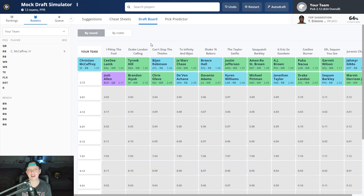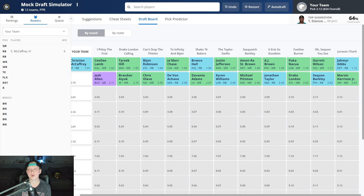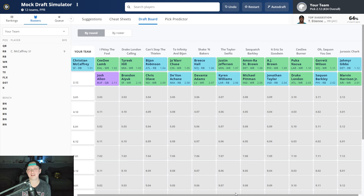After Christian McCaffrey, the first round goes: CeeDee Lamb, Tyreek Hill, Bijan Robinson, Jamar Chase, Breece Hall, Justin Jefferson, Amon-Ra St. Brown, A.J. Brown, Puka Nacua, and Jahmyr Gibbs closes out the first round. The second round opens with Marvin Harrison Jr., Saquon Barkley, Drake London, Jonathan Taylor, Michael Pittman, Kyren Williams, Davante Adams, Chris Olave, Brandon Aiyuk, and Josh Allen.